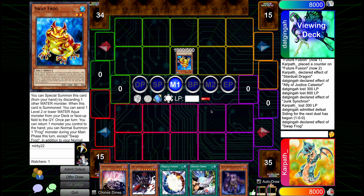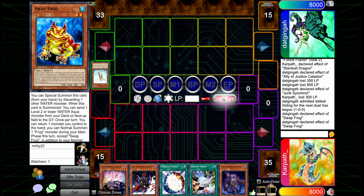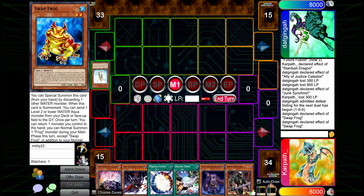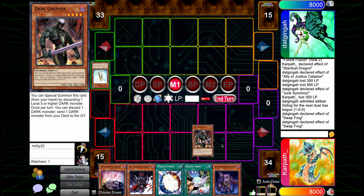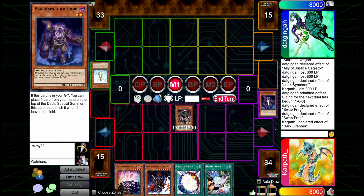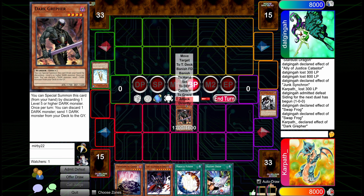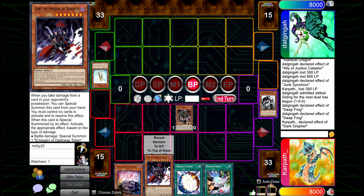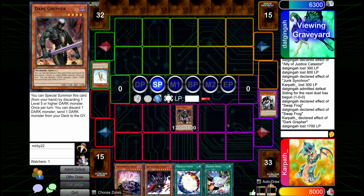Alright, they got a Swap Frog — unable to keep them off Treeborn in any of these games. We draw and can go Grephers and Norlaris and attack. I could have pitched Gores to special, but I kind of like this line better actually. It lets me potentially get value out of Gores, because that play would just lose so hard to D.D. Crow — whereas now if they go for it, I get to Gores them and we can pressure with that.